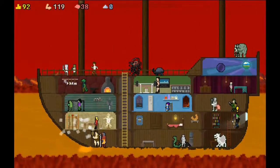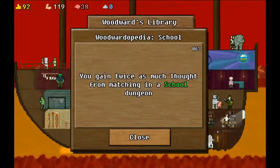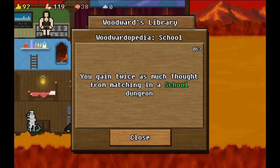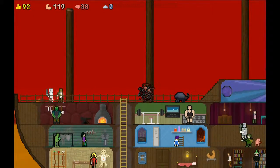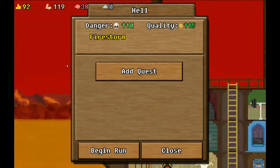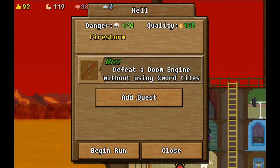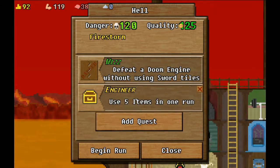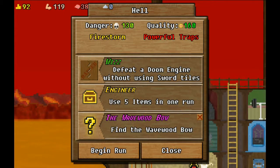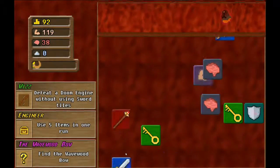So what do you have to share with us little man? You got something? You gain twice as much thought from matching in a school dungeon — very cool. To beat a doom engine without using sword tiles. Use five items in one run, find the wave bow — we have powerful traps.